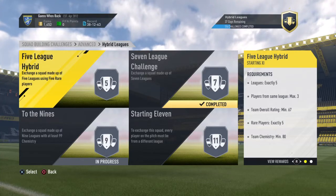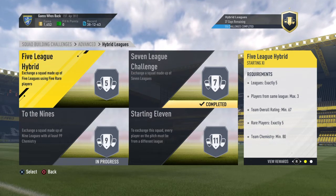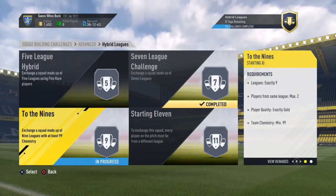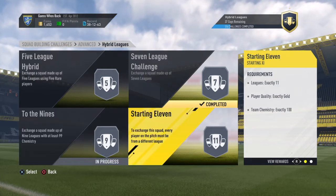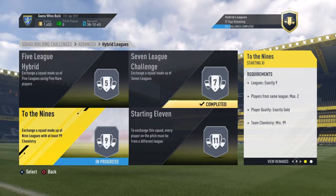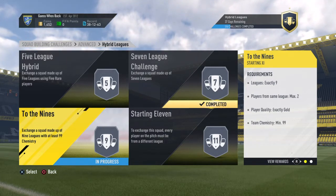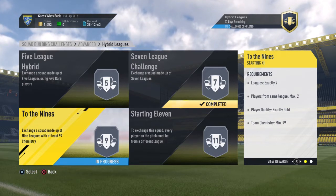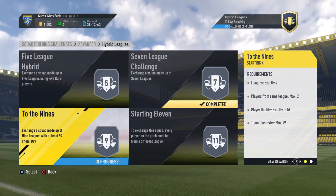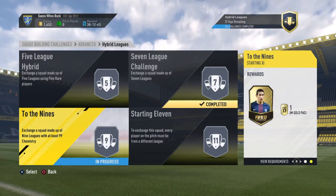What's up guys, welcome back to another squad building challenge. I will be doing the advanced hybrid league 'to the nines.' If you haven't checked my seven-league challenges, make sure to check that out. For this one you need exactly nine leagues, two players from the same league, exact gold, and 99 team chemistry. You get a jumbo premium gold pack as a reward.